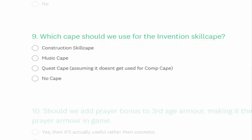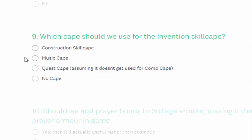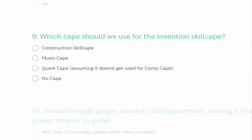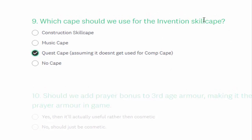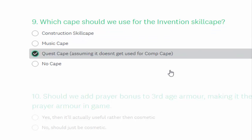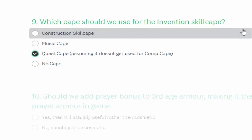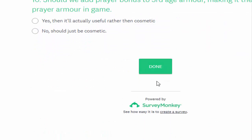For the invention skill cape, the options are: construction cape if we can't change the icon; a music cape — my original idea was to change the saw-and-log icon to the music icon, which would make the music cape make more sense; or the quest cape, assuming it doesn't get used for the comp cape. I'd prefer the quest cape here if it's available, and if we can do music then probably music — renamed to invention. If we can't do music, then construction. You can also vote for no skill cape for invention at all.